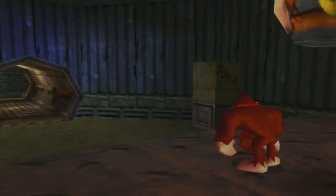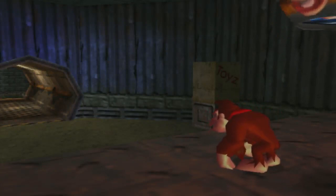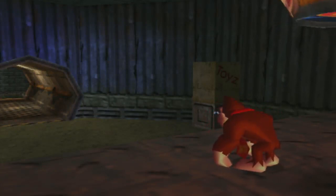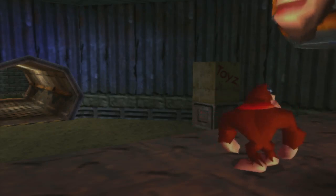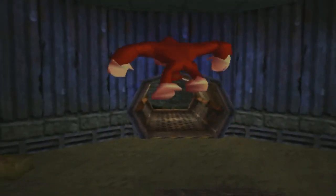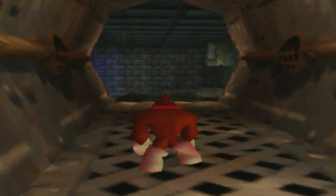Hey people, Zarthwomp here, and welcome to episode 10 of Donkey Kong 64. Last time we entered the third world in the game, Frantic Factory, where we saved Chunky. And now we are going to continue moving through the world, pulling levers and springing on spring pads. Anyways, let's go.